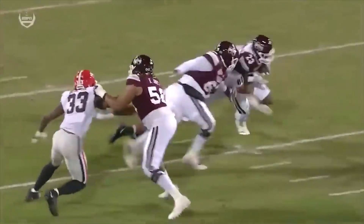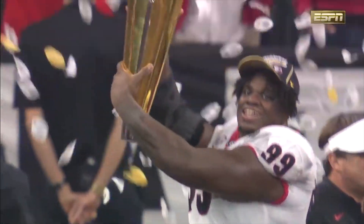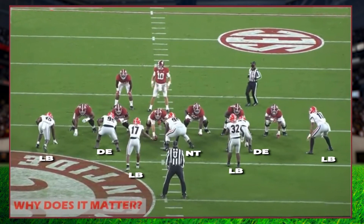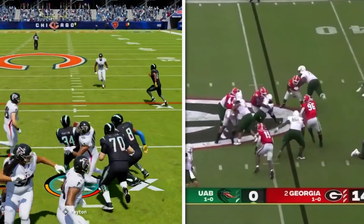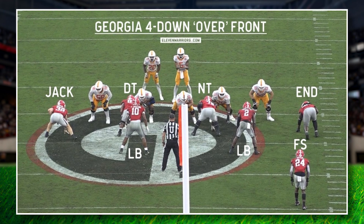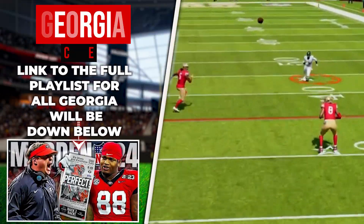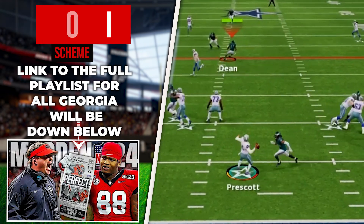This 3-4 run defense is going to be a part of my new Georgia Bulldogs defensive scheme, which they have used to dominate college football over the past few seasons, culminating in back-to-back national championships. Early in head coach Kirby Smart's tenure, they employed a ton of 3-4 looks with three down linemen and four linebackers to shut down heavy run offenses. As college football moved to more spread passing games, he adapted his defensive formations, and we'll be looking at those in our coverage videos using the Dime 2-3 formation. I'll link a playlist for the full defensive scheme down below.